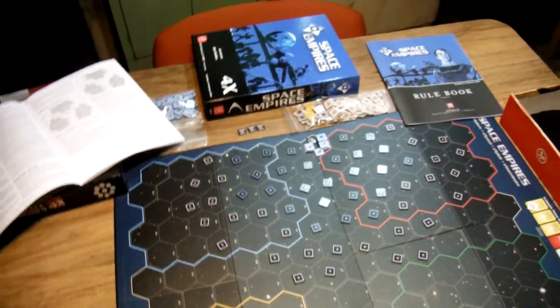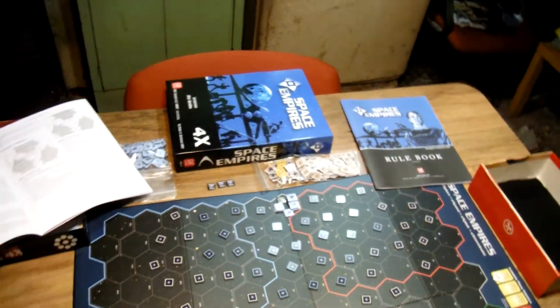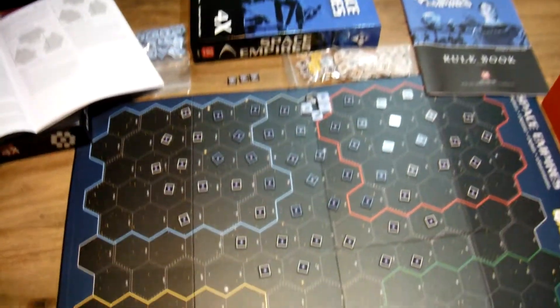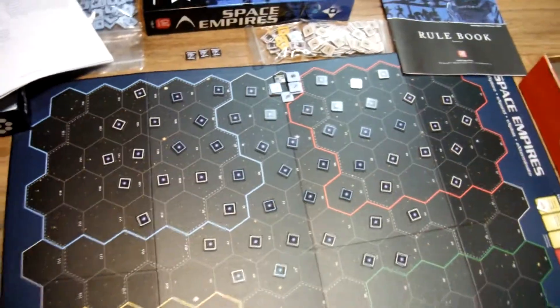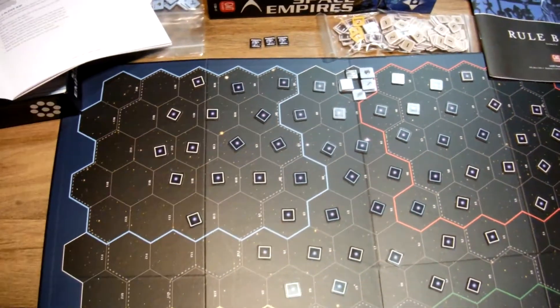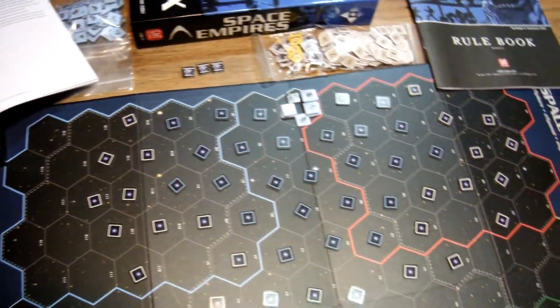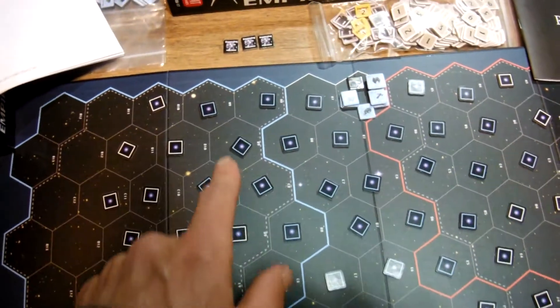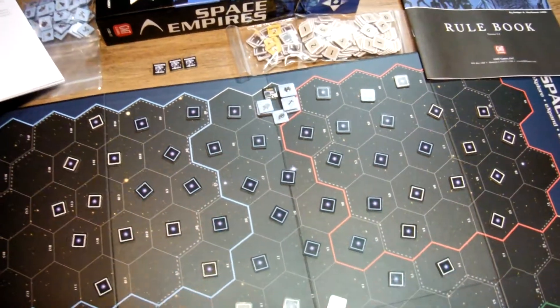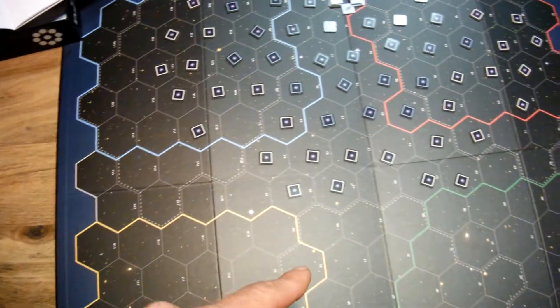Alright guys, here we are back with Space Empires. I've set up a small solitaire game. I'm going to be the blue player because, quite frankly, it seems like the federation from Star Trek. I've set up all the blue pieces where they're supposed to go, I think, and I've set up all the white pieces where they're supposed to go, I think.